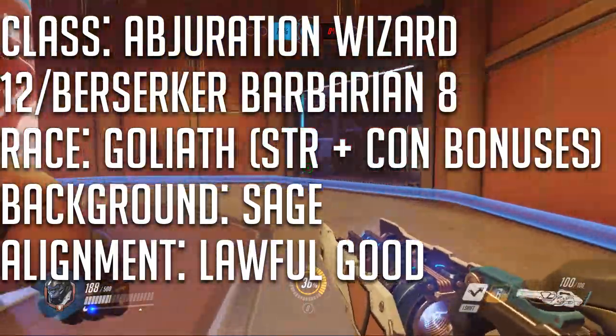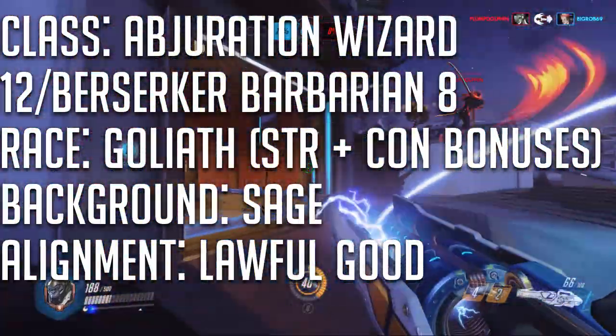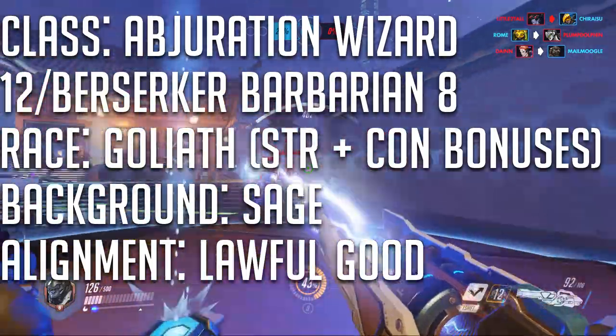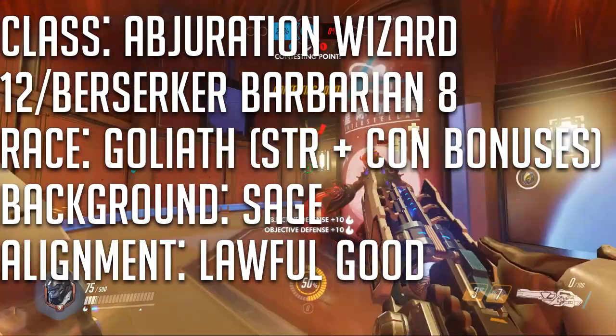For the purposes of this build, Winston is an Abjuration Wizard multi-classed into Berserker Barbarian. For the race, choose a Goliath for their strength and constitution bonuses, as well as them being absolutely massive and being proficient in Athletics right off the bat. For the background, choose Sage.